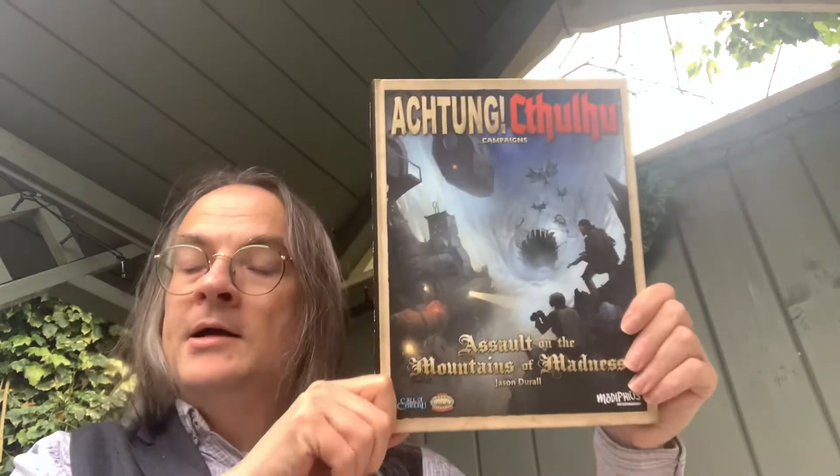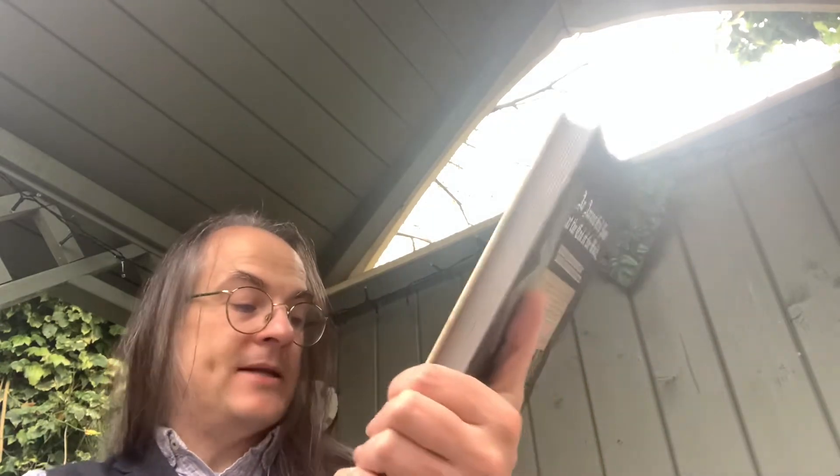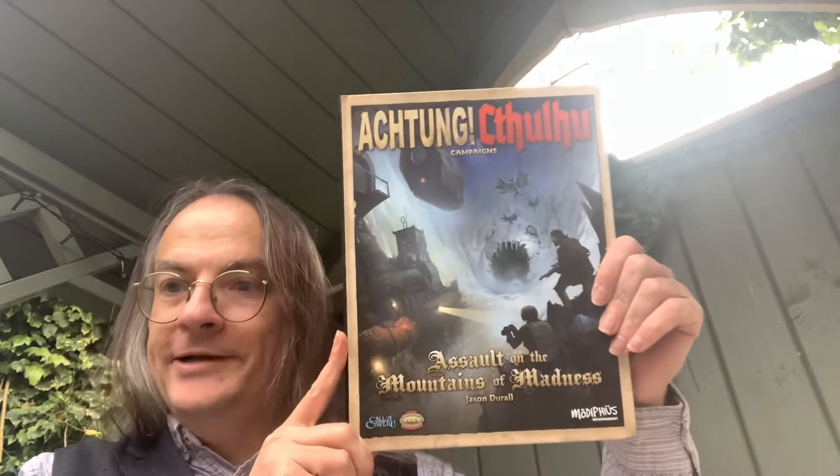What we've got here is Achtung! Cthulhu Campaigns: Assault on the Mountains of Madness, by Jason Durrell. Jason Durrell, you may know, led a lot of design work on the Conan role-playing game and more recently RuneQuest, including the excellent RuneQuest Starter Set. Now this is not compatible with the recent 2d20 system version of Achtung! Cthulhu, but with actual Call of Cthulhu itself and also Savage Worlds.